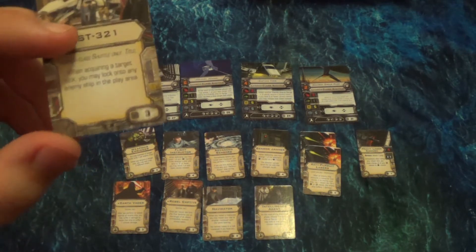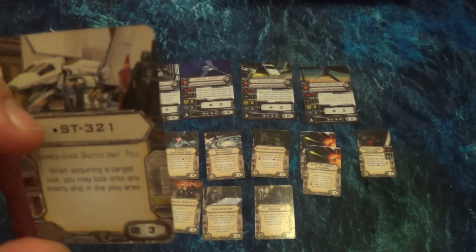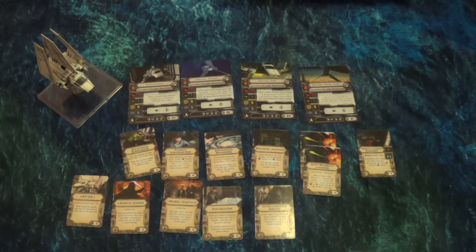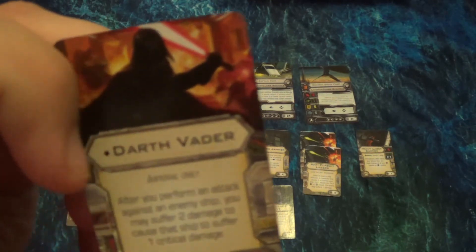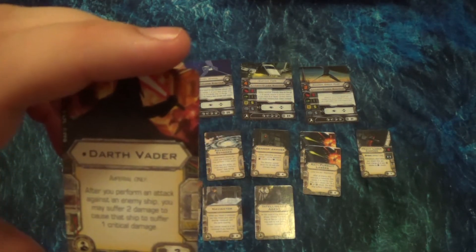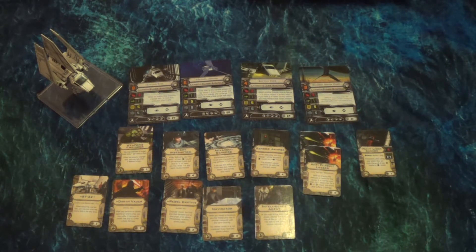Over here we have a title — similar to the Millennium Falcon title. This is the Lambda-class shuttle title: the ST-321. When acquiring a target lock, you may lock onto any ship in the play area. This works really well with Jinden who's passing around target locks — you don't have to be within range three to give a target lock off. Really interesting combo there. Over here we have some of the crew members. We have a reprinted weapons engineer, and we have Darth Vader as a crew member. What he can do is take two damage to automatically make a ship suffer a critical hit on an attack.